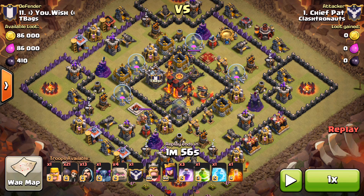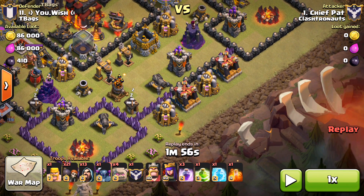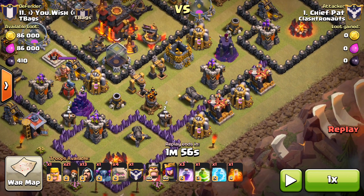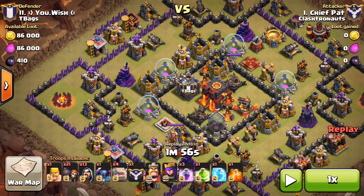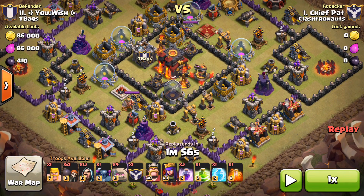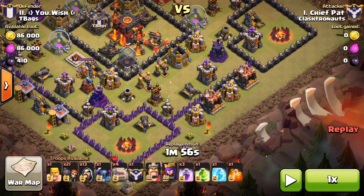I think this might be the worst clan war raid I've ever done. Let me give you a little bit of background. We're in a war with this clan right here and I wanted to three-star their lowest Town Hall 10, so I decided I would switch up my strategy a little bit. I wanted to bring an extra raid spell just for a little bit of power, and you can see I'm using 21 wall breakers instead of another jump spell.